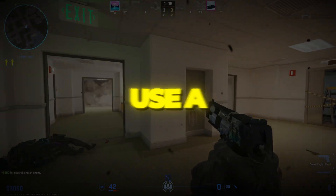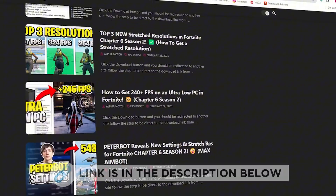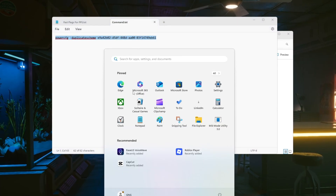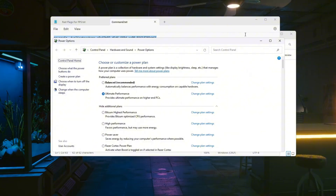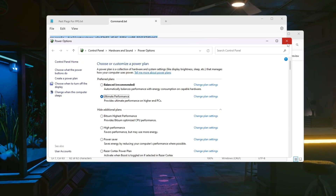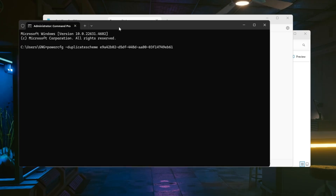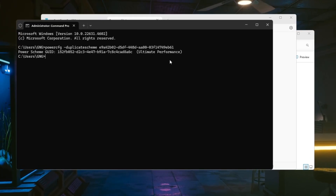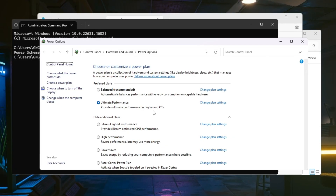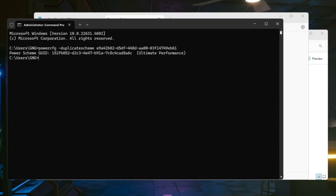Step 6: Use a better power plan for stable performance. We'll adjust your PC's power settings so your CPU runs at full speed while gaming. Click the Windows search bar and type Power, then click Choose a Power Plan. If your plan is set to Balanced, your CPU may not reach full performance — change it to High Performance if available. For even better performance, enable the Ultimate Performance Plan. Copy the command from the video description, open Command Prompt as Administrator, paste the command, and press Enter. Once the plan is created, go back to Power Options and select Ultimate Performance. This keeps your CPU at maximum performance; restart your PC to apply the changes fully.